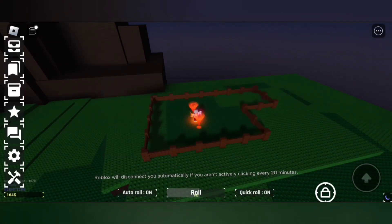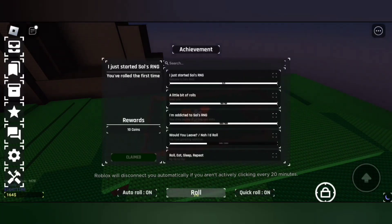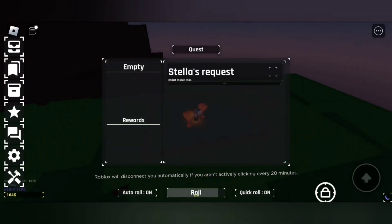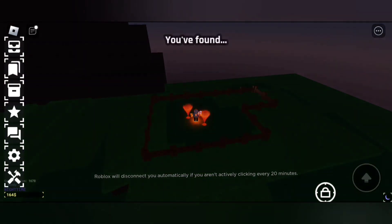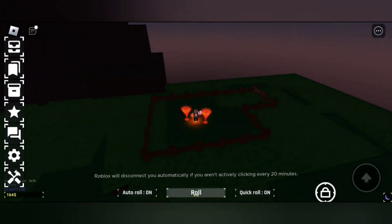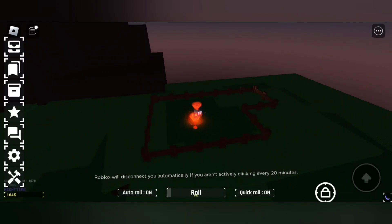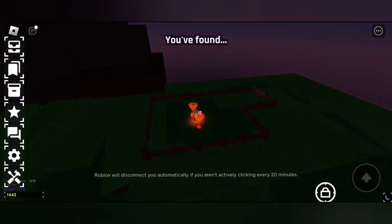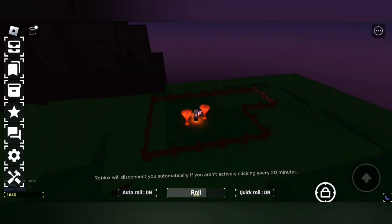Hi, welcome to the video. In this video I'll be showing you all how to get Comet Aura. Comet Aura is a really beautiful aura, and it's also needed to craft one of the potions in the Sera area. I'll also be showing you all the Comet Aura requirements, so watch the full video.